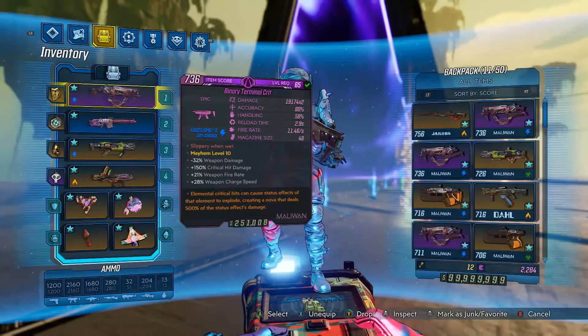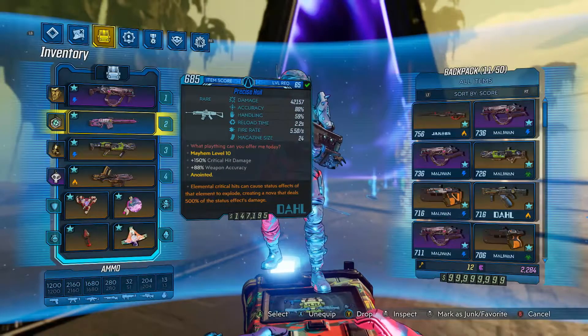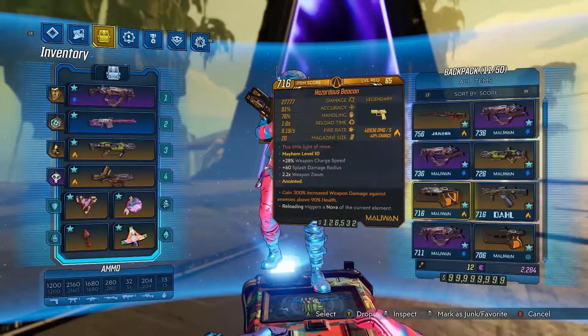As you saw in the montage, these guns both output insane damage. And if you can get along with their gimmicks, these two can be your new best friends in Borderlands 3. For pistols, we have the Beacon — it's the Hellshock on steroids, and I love it.